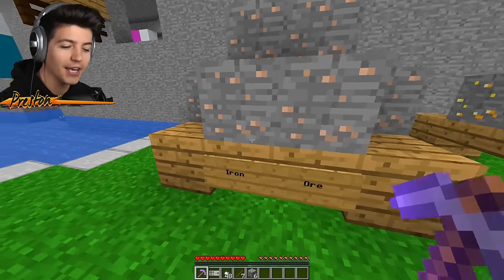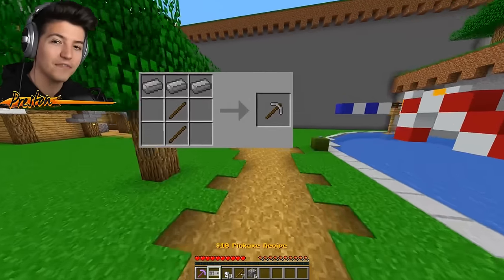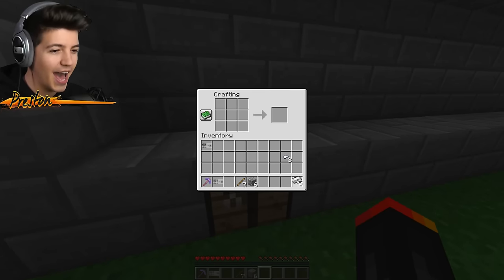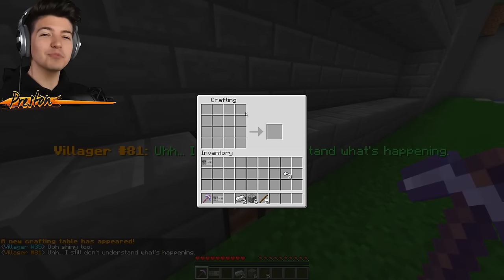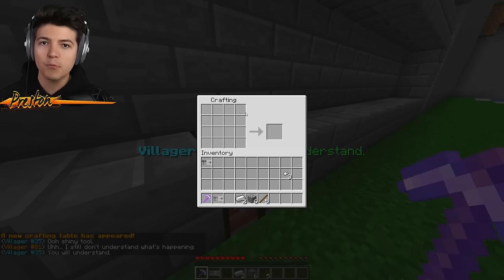Now I have collected the iron nuggets required to craft this pickaxe. Let's chuck these bad boys in here and make some iron ingots. Bam! Chicka-blam! Oh! Shiny tool! Look at this, guys - we got a 4x4 crafting bench. This thing is legendary in Minecraft.